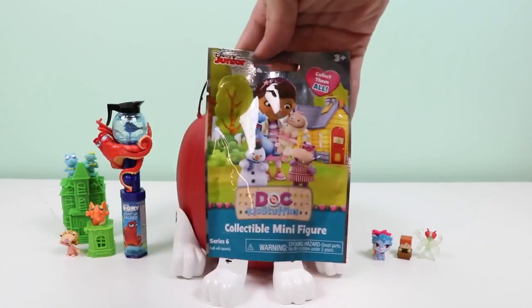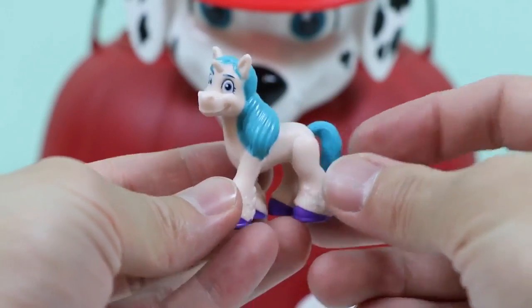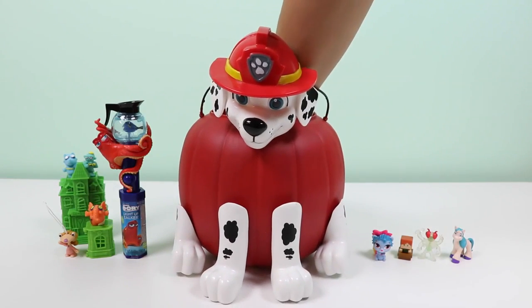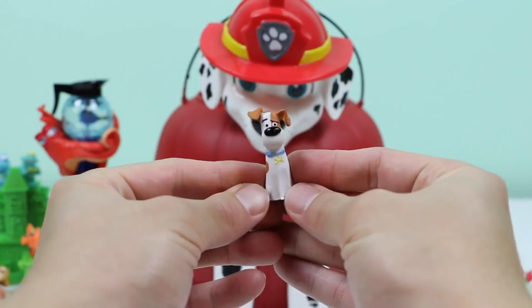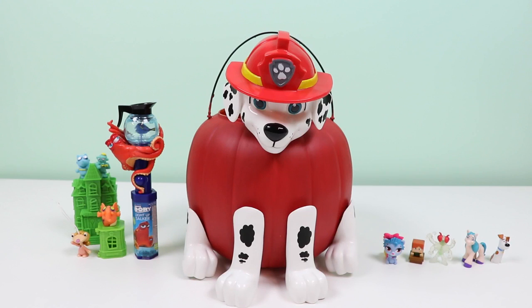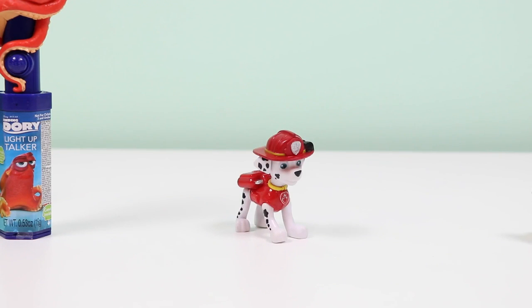Just a couple more! Hey, it's a Doc McStuffins blind bag! We found Dash — Dash is a unicorn with baby blue hair and purple hooves! That's right Romeo, we almost beat you! All we have to do is open up this Secret Life of Pets blind bag and it's game over! And look who came out — it's Max! I'm pretty sure all he wants to do right now is look for Katie! Let me double check to make sure that was the last one. Yup!